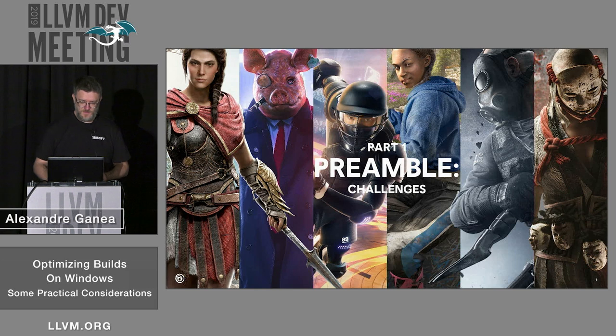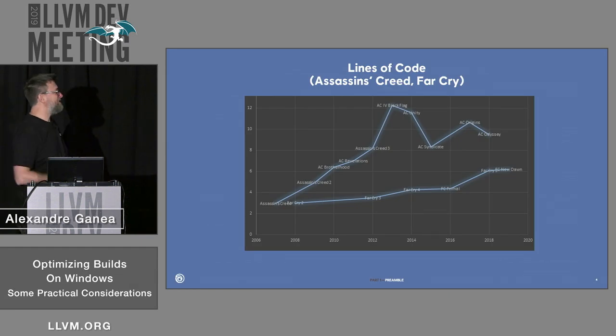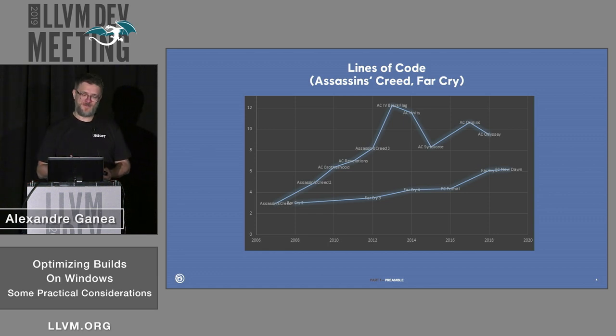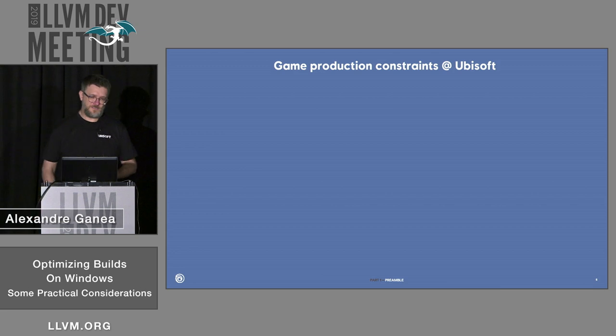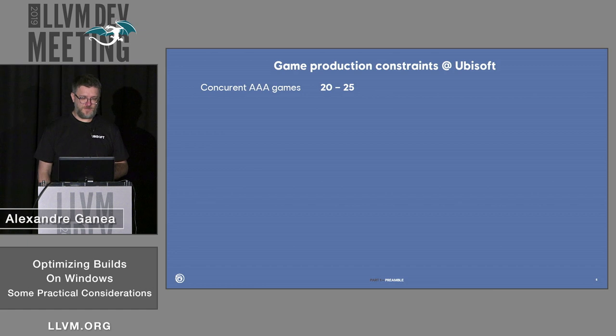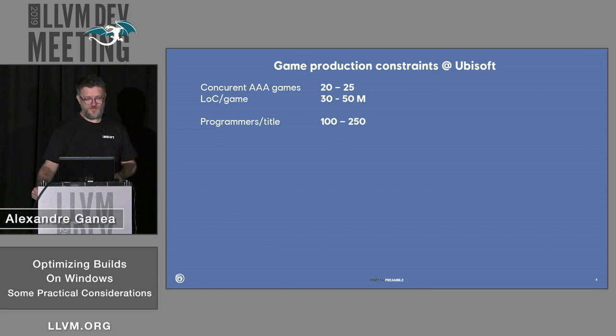As a starter, I wanted to show you our situation. You can see here in this graph that most of the time, code bases have a tendency to go up, not down — so basically complexity going up. In terms of production constraints, we have somewhere between 20 and 25 games at the same time, some of which will never make it to market. These are games at different levels of production, many many lines of code, and lots of people working on those titles. We're already seeing some game productions going up to 300 programmers — and that's just the programming team. The entire team can go up to a few thousand people all around the world.